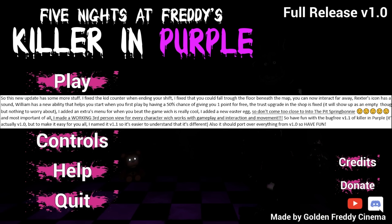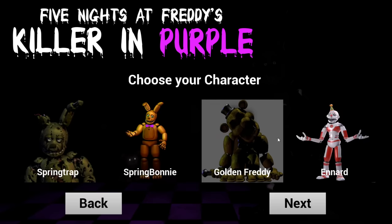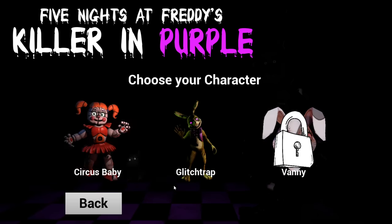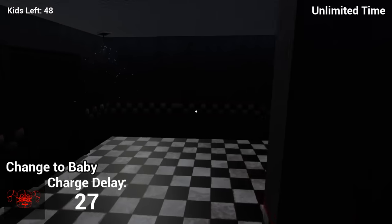You guys know we're going to have to go up close to Pit Spring Bonnie. We have to. And most important of all, he made a working third person view of every character which works with gameplay, interaction, and movement. Have fun with the bug-free version 1.1 of Killer in Purple. So you guys heard it from the developer himself - he said don't get too close to Into the Pit Spring Bonnie. So let's press play and get too close to Spring Bonnie. Who should we do it as though? Let's go ahead and do it as Ennard, because we have yet to play as Ennard. I am excited but also nervous because we might end up inside of Into the Pit Spring Bonnie's mouth.